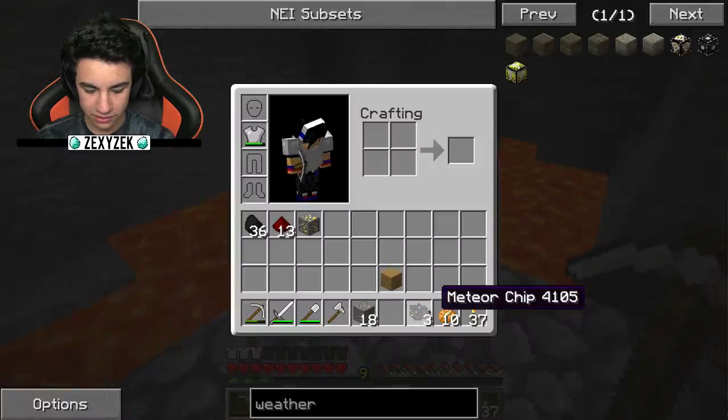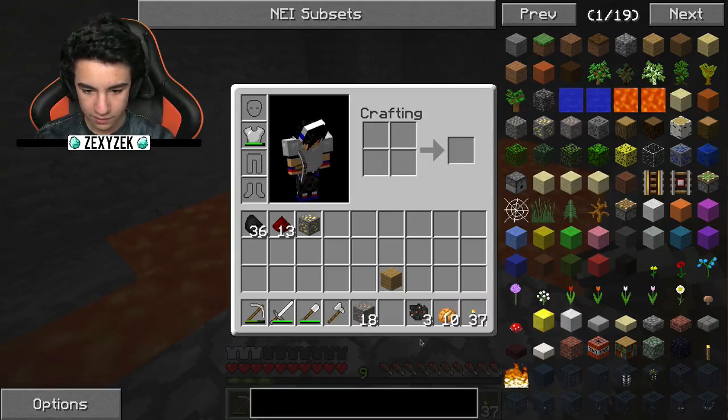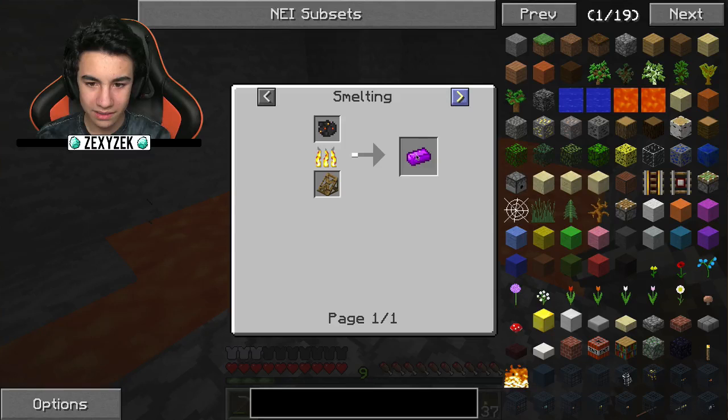Let me look up what I can make with these. What's the button you press to see what you can make with them? Get it — uses. Is that really what? I always thought it was 'usage.' Okay, so with meteor chips you can make land testers, you can make land protectors actually.